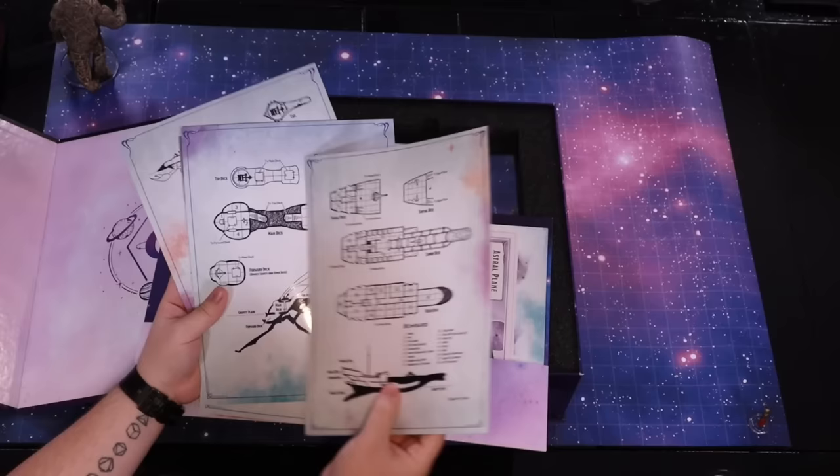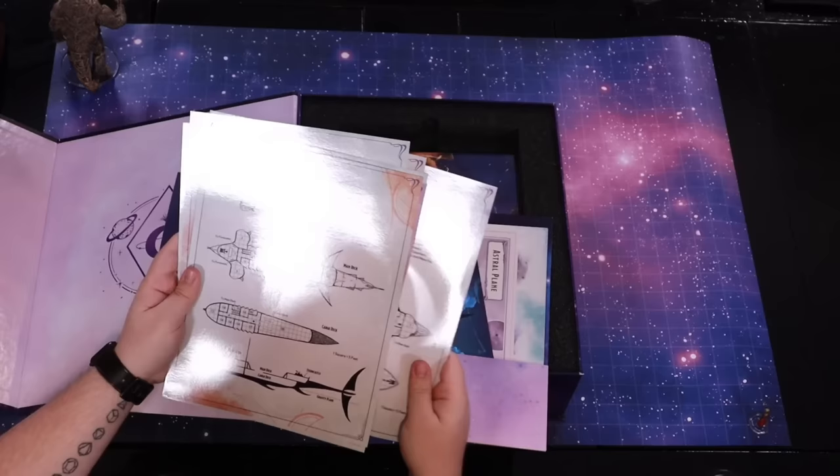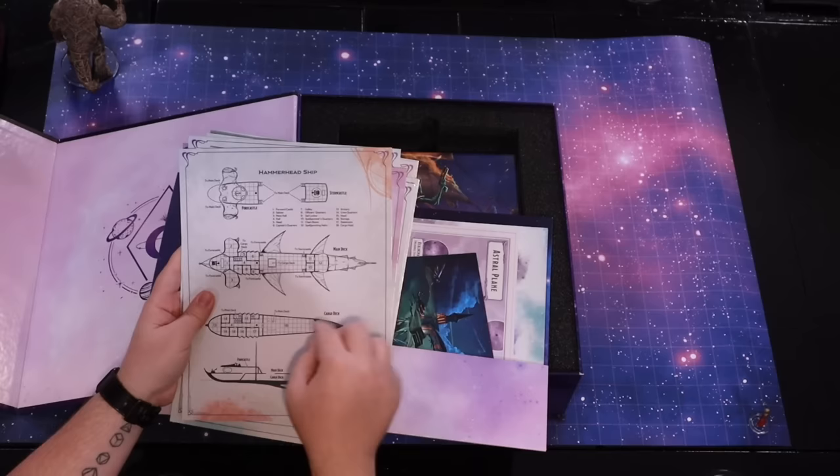This ship looks like... It's a damselfly ship — it looks like a bug. That's crazy. These ships are so cool. And this is the Hammerhead ship — you get the map for that. And then you could put it down and have this on your side for quick reference, which is super awesome.